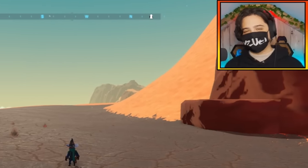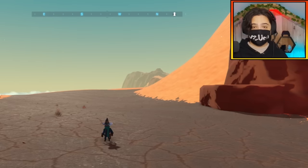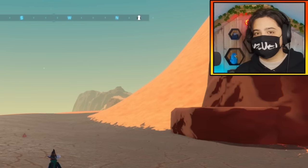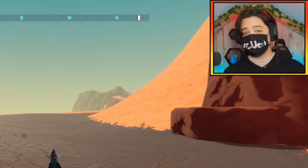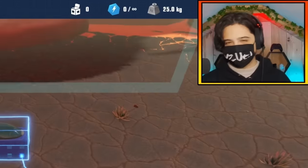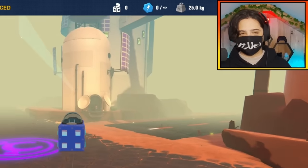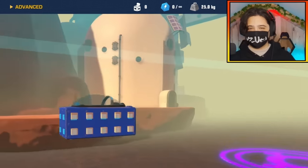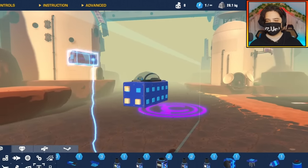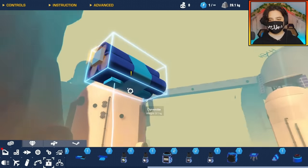Welcome back to the channel. Today we're doing another dogfight, but our planes are going to be made out of dynamite. Every block except the functional pieces will be made out of dynamite. If you get hit once, you're down — you're gonna blow up. I'm not really worried about looks today, I just want to get this thing to function. Building out of dynamite really restricts you — it only has a few attachment points.